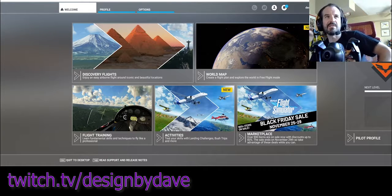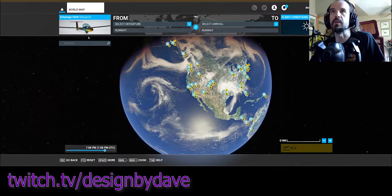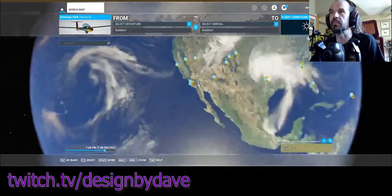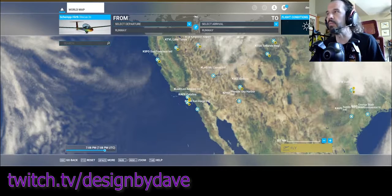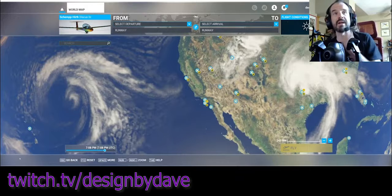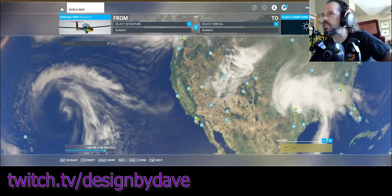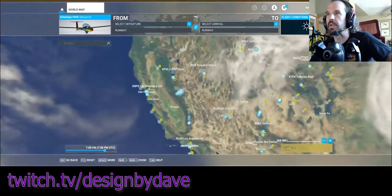Today we're going to do a tutorial on how I set custom weather for epic soaring flights in Microsoft Flight Simulator. You can probably find some really great soaring if you know how to look at forecasts in real-time weather, but that would be difficult to find. We kind of have god mode here, so we're going to set the conditions that are going to be really epic.